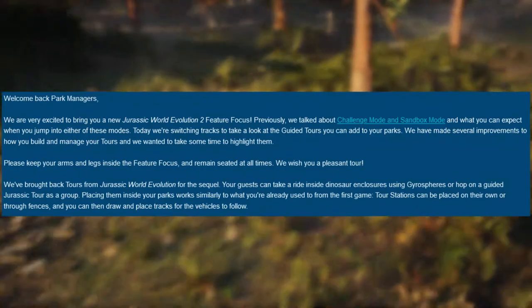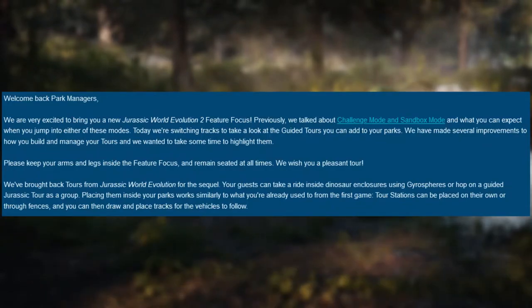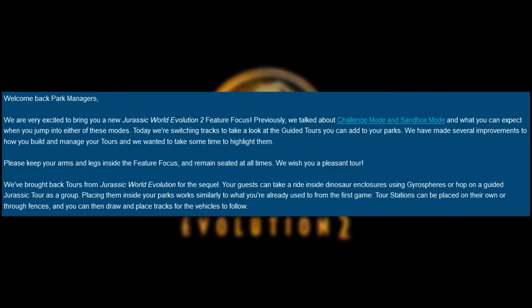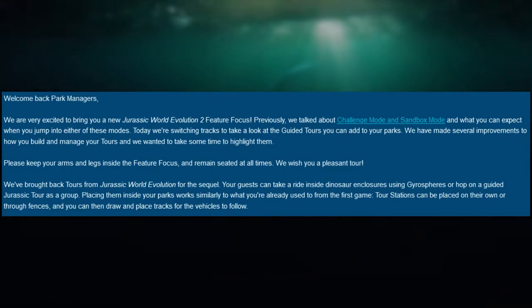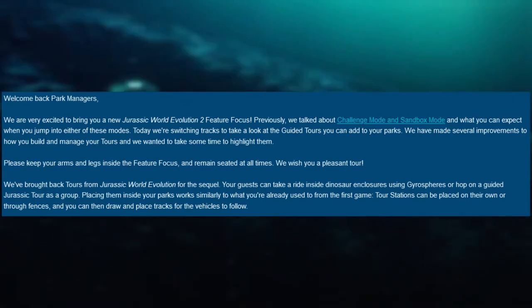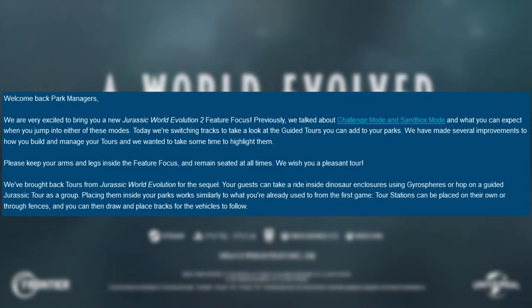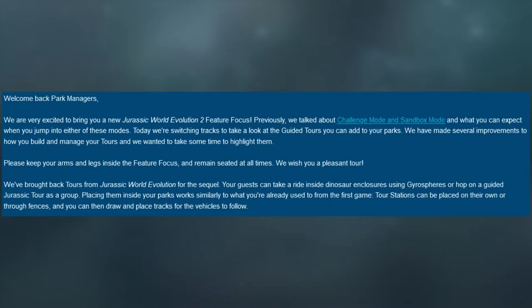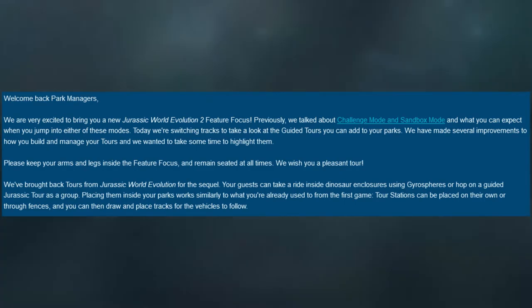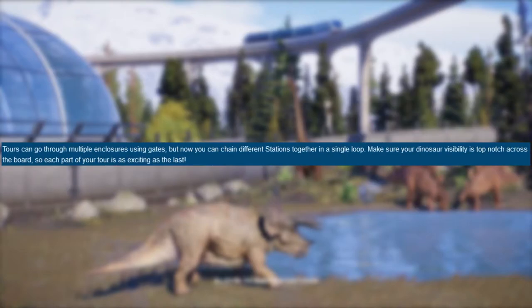We made several improvements to how you build and manage your tours. Tours have been brought back from Jurassic World Evolution for this sequel. Your guests can take a ride inside dinosaur enclosures using gyrospheres or hop on a guided tour as a group. Placing them inside your parks works similarly to the first game — tour stations can be placed on their own or on tour fence, and you can draw and place tracks for the vehicles to follow. Tours can go through multiple enclosures using gates.